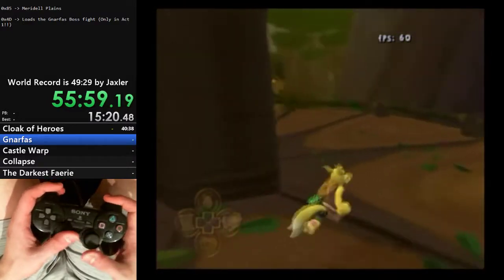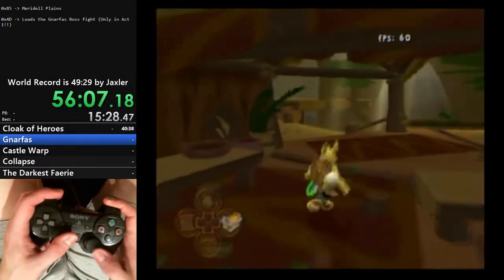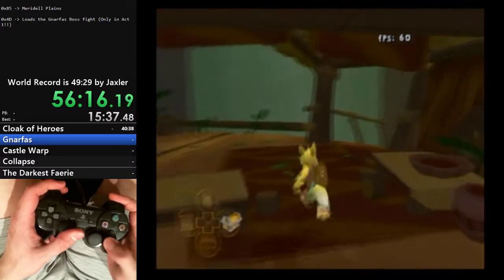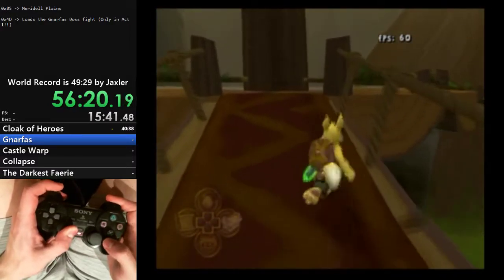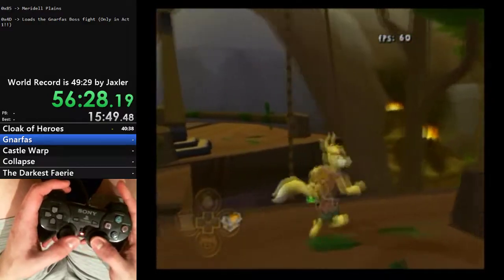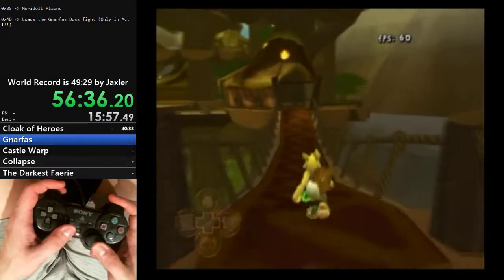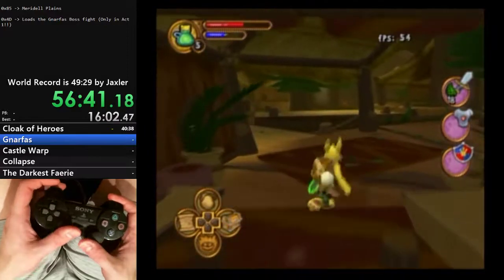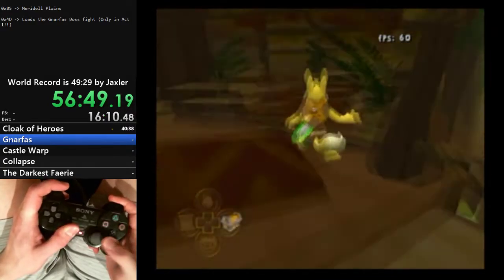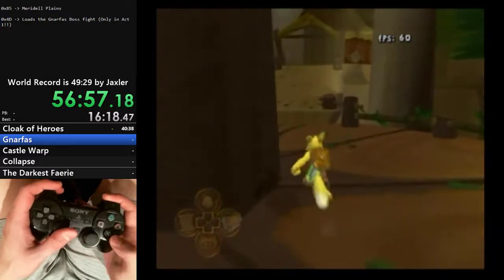Now follow the direction I'm going through the treetops. In order for the Gnarfas fight to load properly, we need to hit a crucial flag that gets set when we hit a checkpoint trigger at the very start of the treetops. You'll see me hold L2 again as I go off some slopes and bumps along the way. Go right over this gap here, stand right here for a second, and that should load in the trigger for the Gnarfas fight. I would recommend having a save file right before Gnarfas — it can be very helpful to practice the upcoming boss fight as well as the next segment.